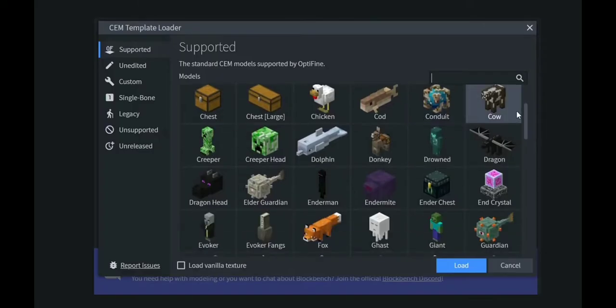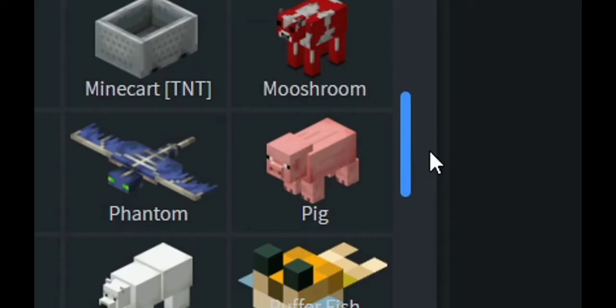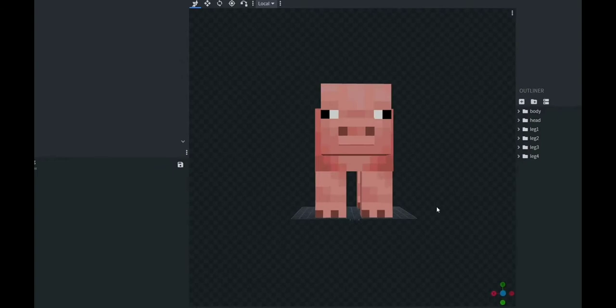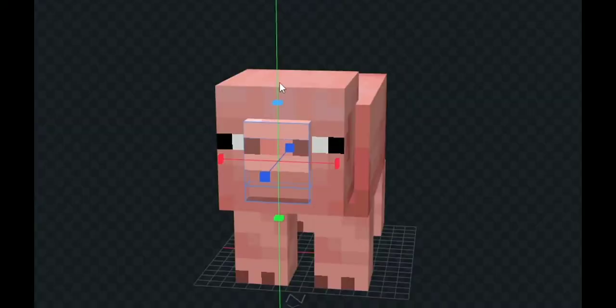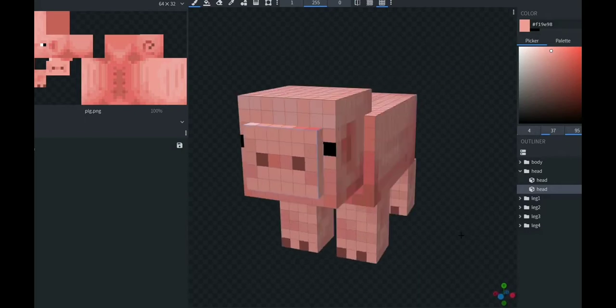I have no idea what I'm doing — this is great. All right, what do we start with first? I guess we'll start with the pig. Let's just keep it easy and simple. Here's our pig, everybody knows it. We should give the pig a really big nose — he's got a chonker.